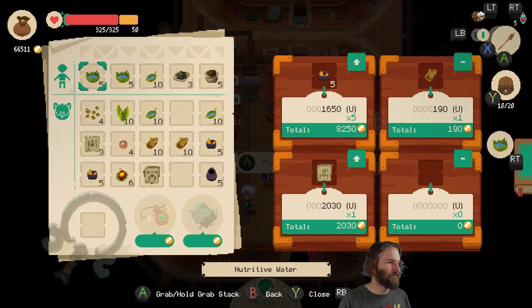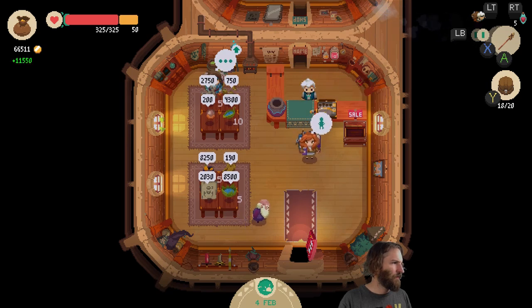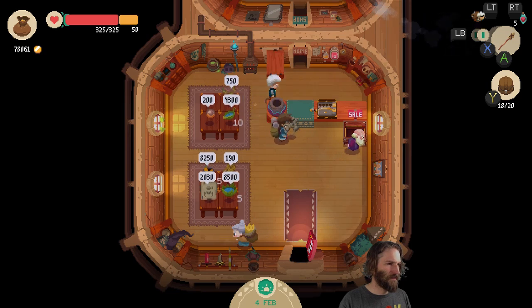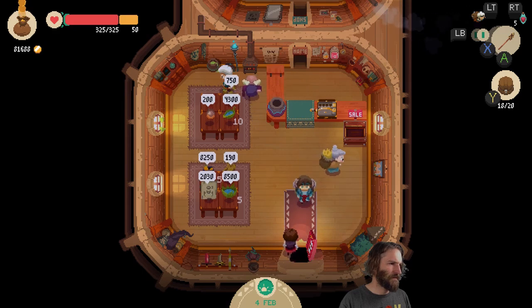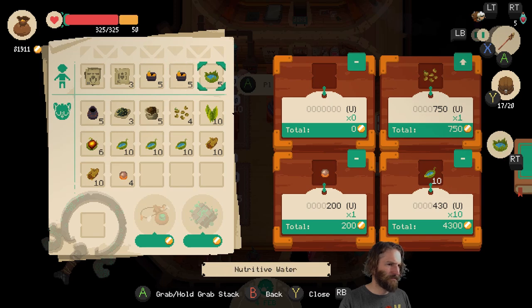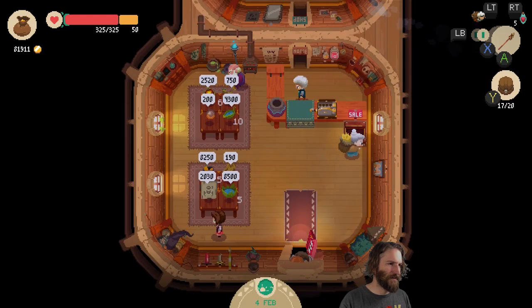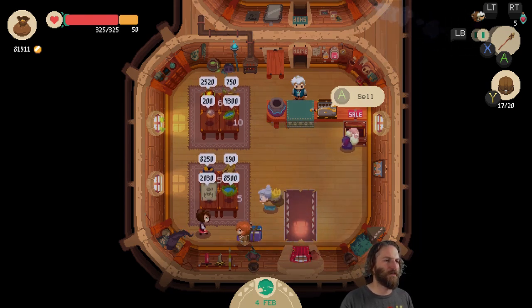What else can we sell? Let's get rid of these. I said I was going to go for a hundred grand — I'm going to easily do that. Let's sort this again. What do we need on this table? I can do with somebody to buy some of these leaves — too many leaves. They're 4,300 gold, I don't really want to stick them in the sale bucket.